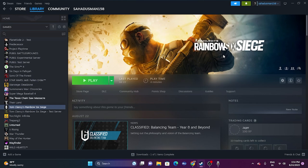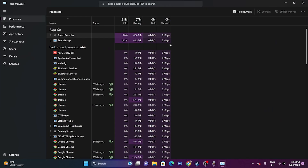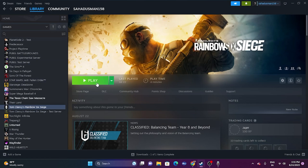The next fix is to close all overlay applications running in the background. Right-click the Start menu and open Task Manager. You'll see many things running in the background, which can cause crashes. Find and close unwanted applications such as Discord, RivaTuner, MSI Afterburner, and similar overlay programs. Once removed, try launching the game.